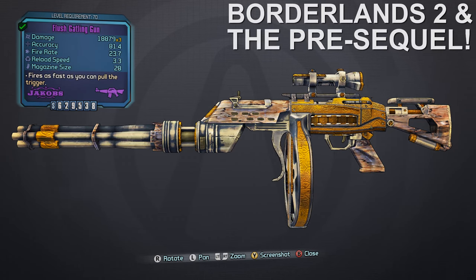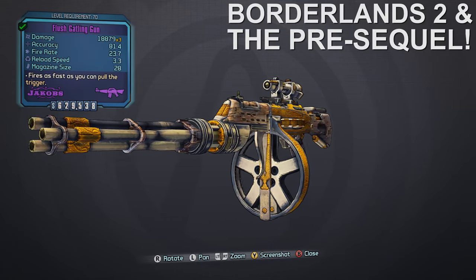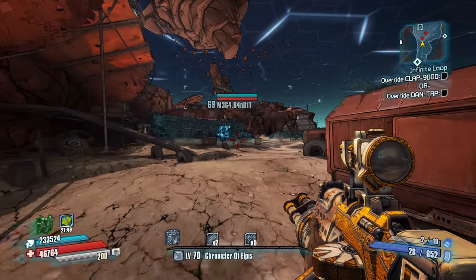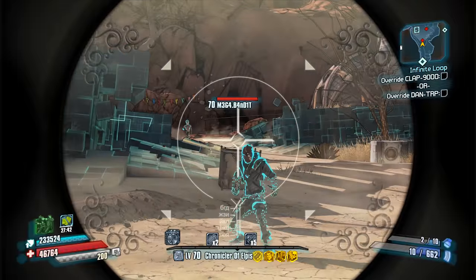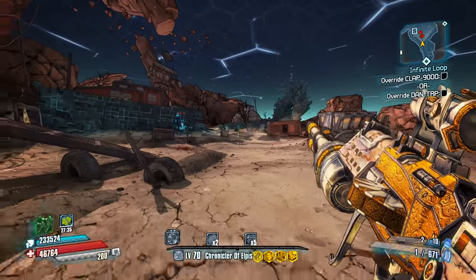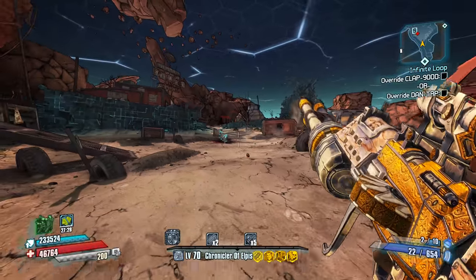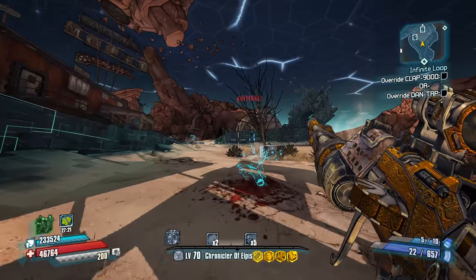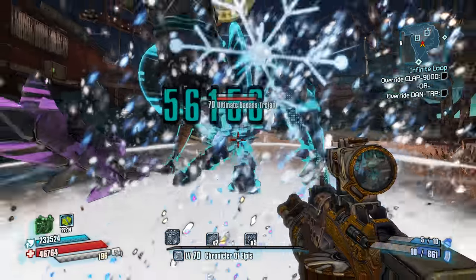Number 8: the Gatling Gun Assault Rifle from Borderlands 2 and the Pre-Sequel. The Gatling Gun is quite possibly one of the best Jakobs Assault Rifles available in both games. While it's definitely outperformed by the Jakobs Becca in Borderlands 2, the major advantage that the Gatling Gun has going for it is its unique characteristics — specifically, the addition of a x3 projectile multiplier along with improved critical bonus, which generally puts this weapon above most other assault rifles, allowing an impressive amount of damage per trigger pull.